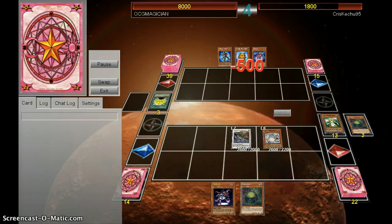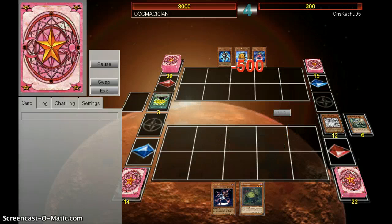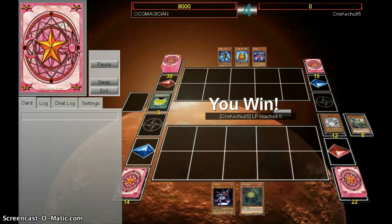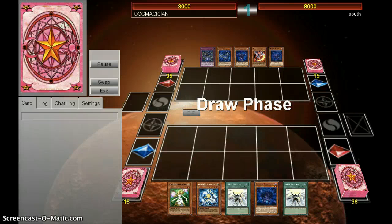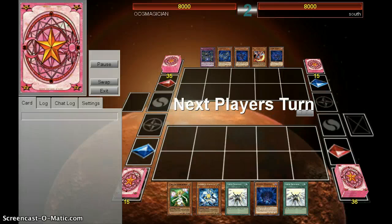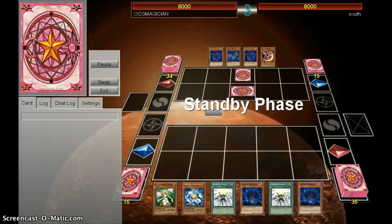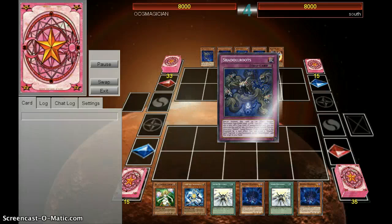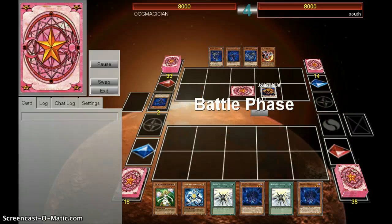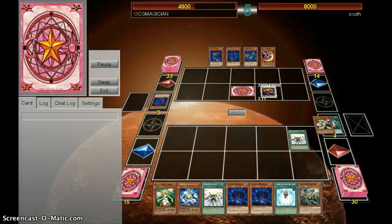Yeah, people were rage-quitting on me all the time, but these were the only four that actually stuck it out. Right here, I didn't want to use Recharge on Lumina — that was a weird play for Star Eater — but I drew Wolf and went off.